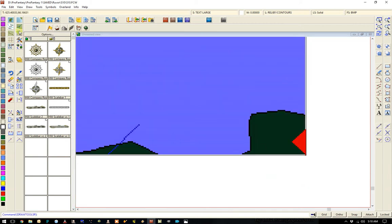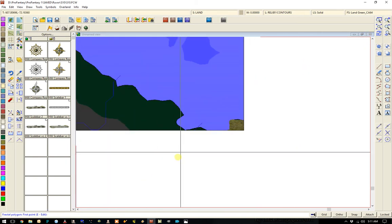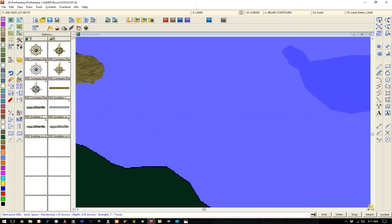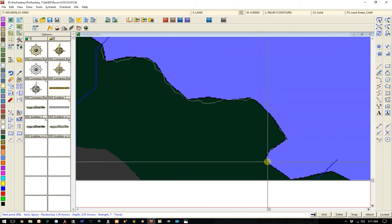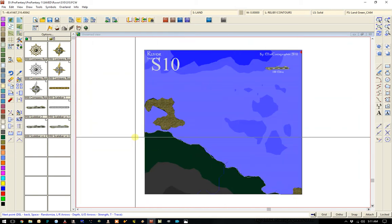Let's do this bottom one here. I try to get the same in and out points so that if I decide to put maps next to each other they at least pretty close to match up. So I just throw our land in. That pretty much does our land mass right there.